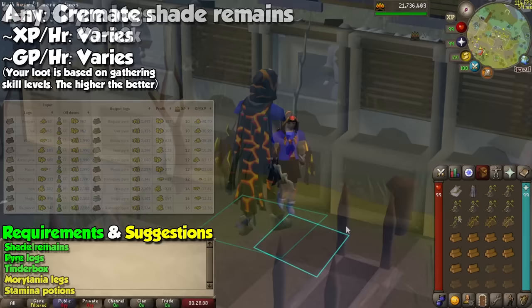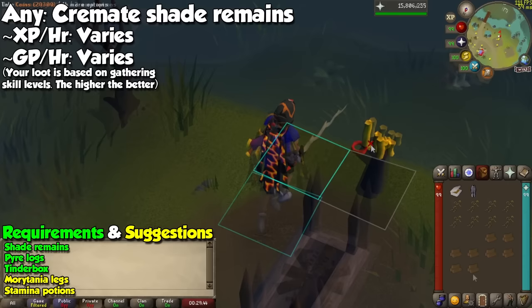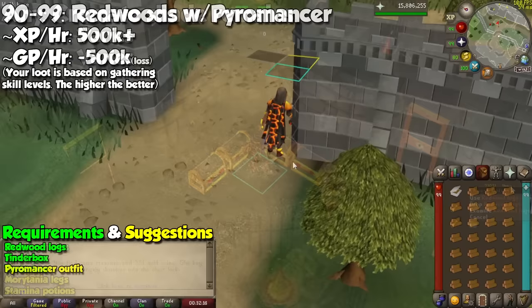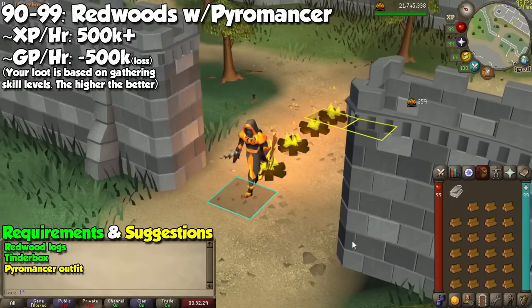Speaking of pyre logs, they are used to cremate shade remains at the Shades of Morton minigame. Go to Morton with both of these items in their corresponding tier and use the pyre logs on one of these stone altars followed by a shade remain. Finish it off by clicking on it to light it up and you will send the spirit to a better place. They have a chance of leaving behind a key on the stone pillar next to it, which are used on the chests in the cave for some juicy loot. The final method is to simply keep burning logs until you have obtained the full Pyromancer outfit. I recommend doing this at level 90 because magic logs are way too expensive, and you're much better off sticking to yew logs or lower.